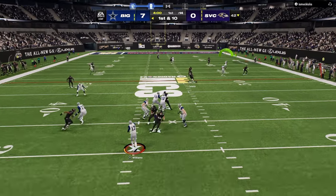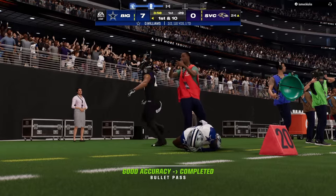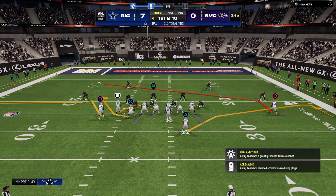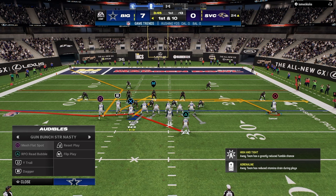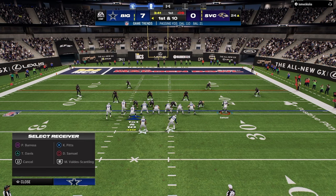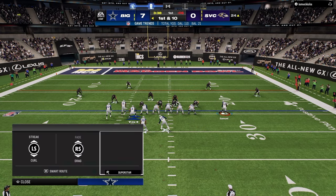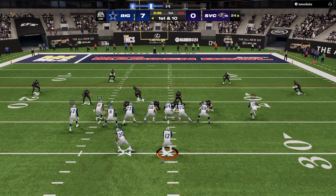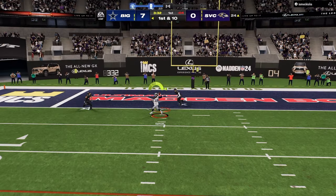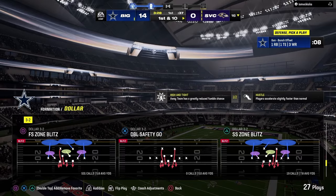It allows you to give the same look pre-snap but change the coverage post-snap. Another thing happening a lot in the real NFL is simulated pressures — showing a blitz from the right but sending from the left, or showing a heavy blitz and then dropping out to play coverage. Those are some of the things developing as a general overarching meta in the real NFL.